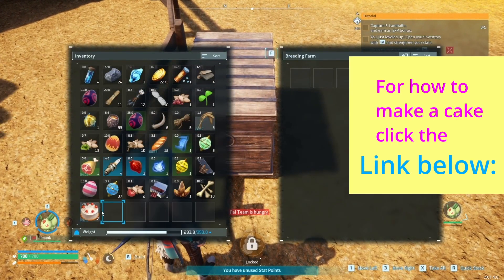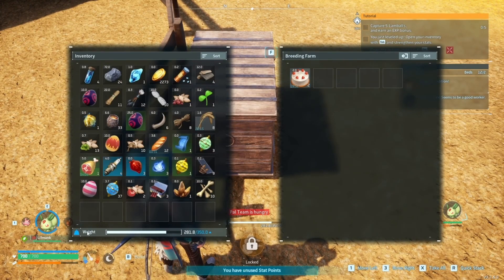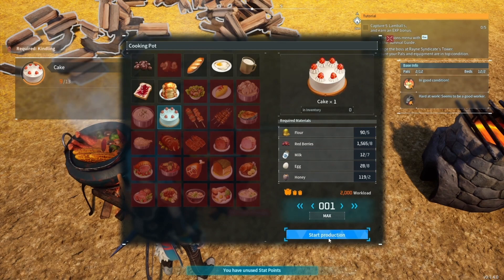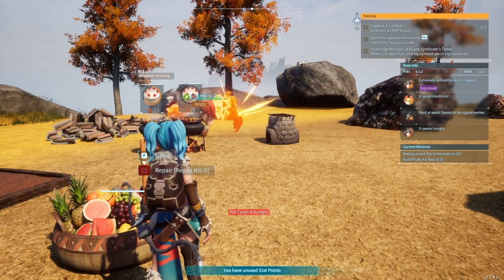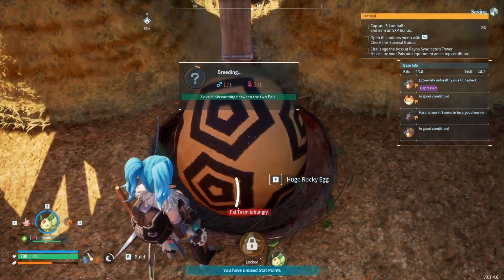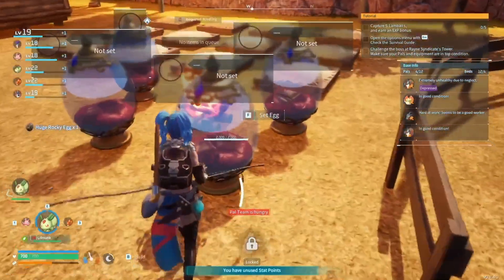Breed them together and throw them into the pen. Don't forget to put the cake in, otherwise they won't give you an egg. While they're breeding, get some cake — if you need a fire pal to cook them, do that now.